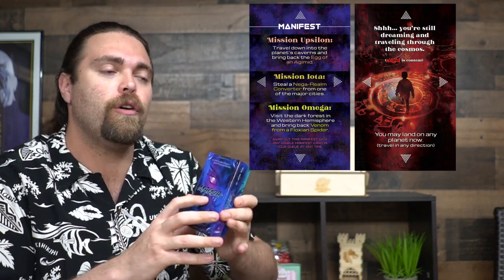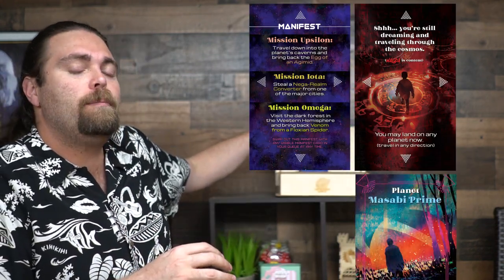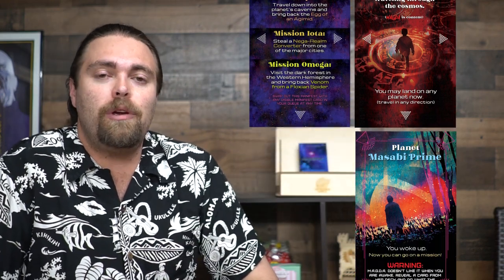Hey guys, welcome back to another Unfiltered Gamer card game review. Today's game on the tabletop is called Magda. Magda is about trying to escape your ship and is by Gilgamesh Games, the same people who made The Cats of Uther. In the game, you're simply trying to get three assets off of three missions from three planets. Magda is the ship's computer, and much like HAL from 2001: A Space Odyssey, she doesn't want you to leave — she's grown attached to you and wants to keep you there forever.